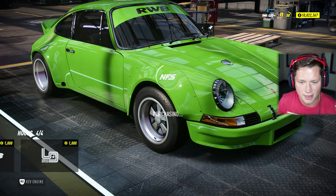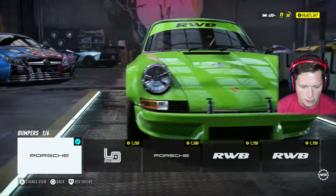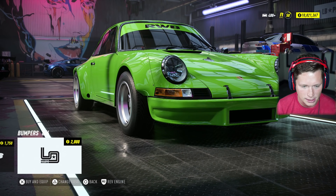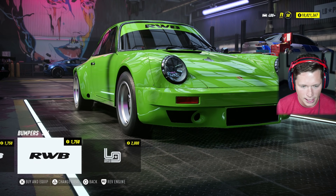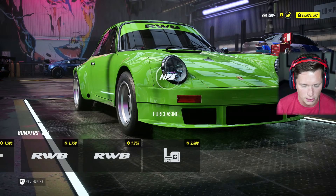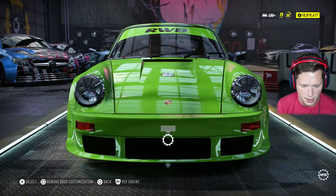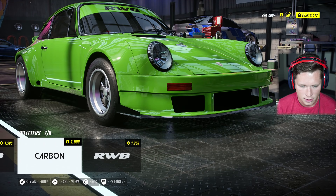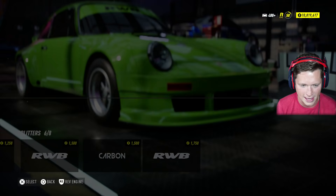Oh, I kind of like that — the gas cap right in the middle. We've got that front bumper. RWB doesn't look bad. It gives us a little bit wider of a look there, so I'm going to go with that. Now we can check our splitter. I kind of like that right there. Let's get this thing down to the ground. Can we put some canards on there? Absolutely.